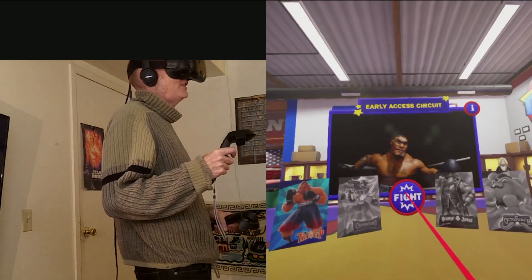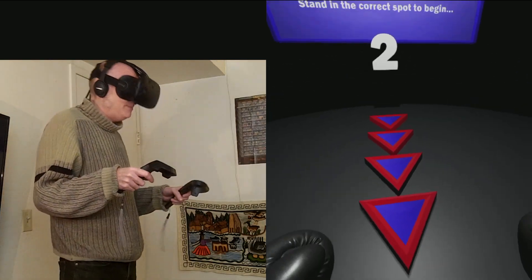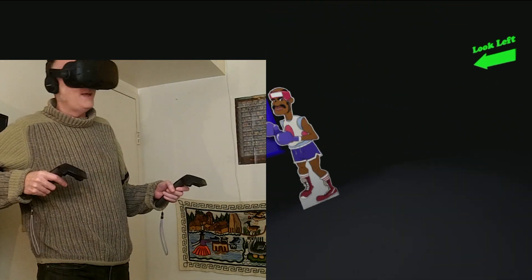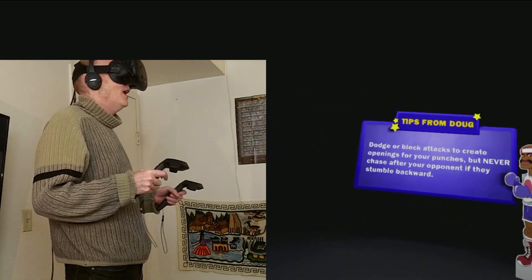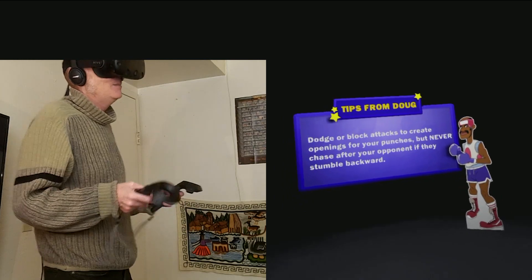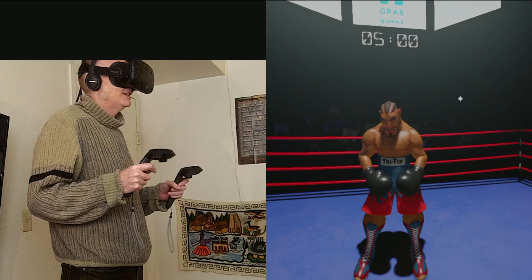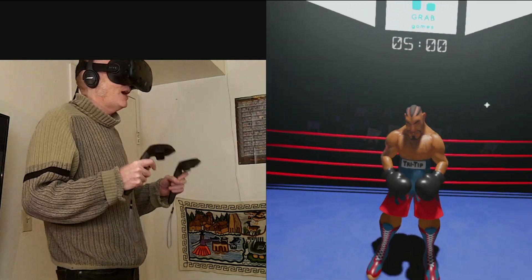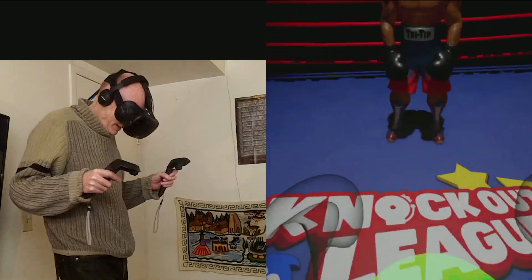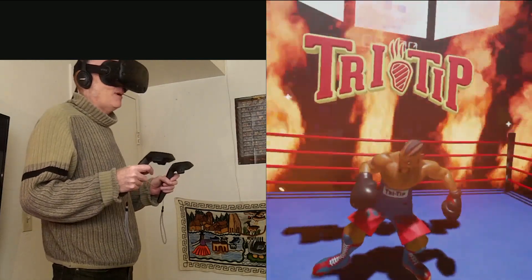That's my first problem with this game — you can see where I'm standing. I got my monitor right behind me, so my fighting ability is going to be limited. I'm not going to be able to dodge very well, and I'm not going to be able to throw punches, because as soon as I go out of my area it calls me out of bounds. I have to get back into balance right next to my monitor.